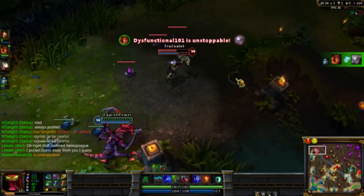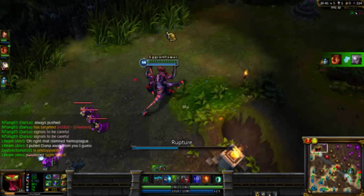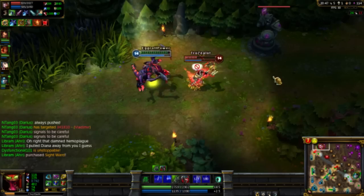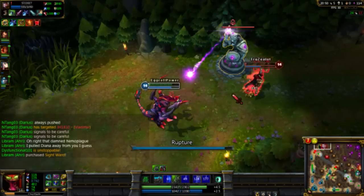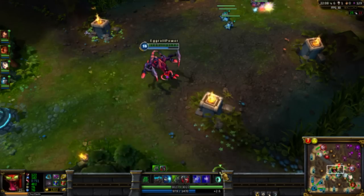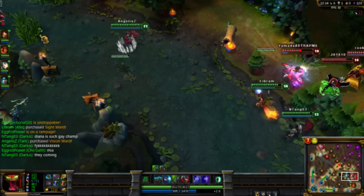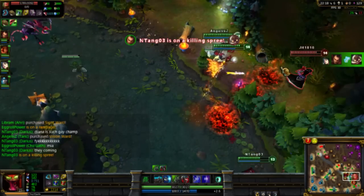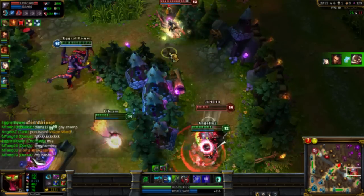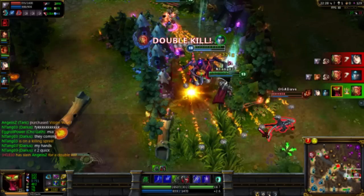Mid to late game is when Cho'gath shines. You are basically a gigantic lobster crab running around eating people, with about 3,000 to 4,000 HP. No one wants to solo you — you are the tank, the meat shield. Even with the entire enemy team on you, they can't kill you if you are built correctly. You should be in front of the team, landing your Rupture so that it stuns either the squishiest enemy player or a group of enemy teammates. Follow up with a Feral Scream and if necessary, Feast. Feast is your finisher. If you are losing the fight and need to escape, using Rupture and Feral Scream defensively can save the team. Both have pretty short cooldowns, allowing you to spam if necessary to get away.